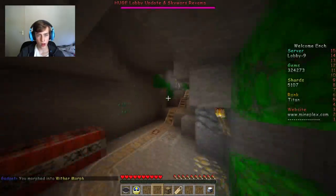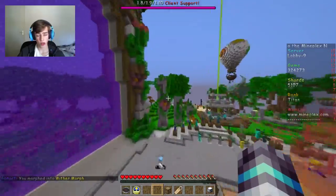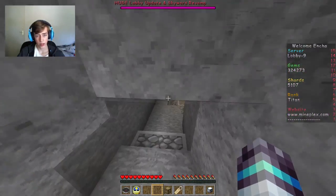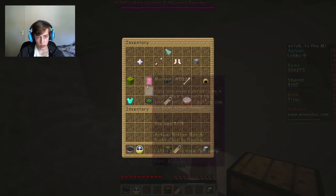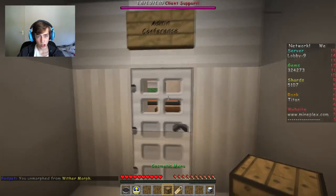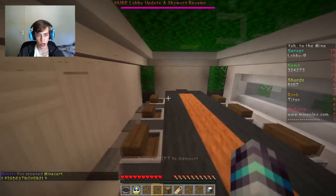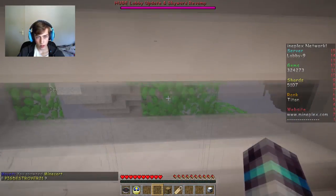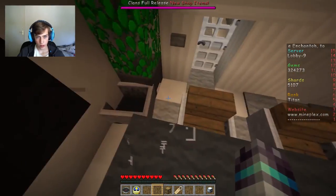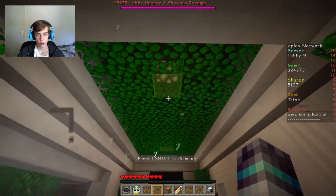There were two more things I wanted to check - the iron door in the developers room, and in the lobby I want to see if they finally finished the parkour. Let's go back down and disable this. Okay, mount the minecart and ride your way in through the iron door. We got a nice view of leaves and stone. They got a TV. I got my minecart and we can actually sit in the chairs - nothing too special.